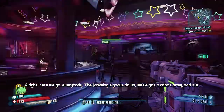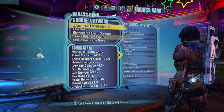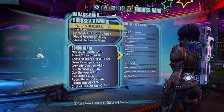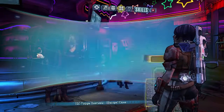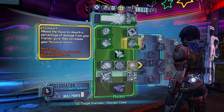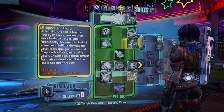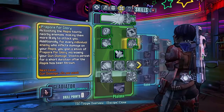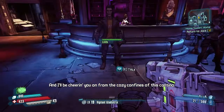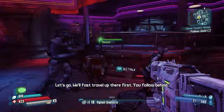Should I buy some of these? Everybody - the jamming signal's down, we've got a robot army and it's time to get back to Helios and turn off that death laser. I'm just gonna redeem my badass token - ba da ba da, I don't know what I want. There - I got a little token thing. Let's keep that out as long as possible. We want more health. Taunts nearby enemies, making them more likely to attack you - oh yeah, cause I have a problem with that. Why is George Washington over there? I don't know how hairy things have gotten up there so be prepared for anything. Let's go - we'll fast travel up there first, you follow behind.